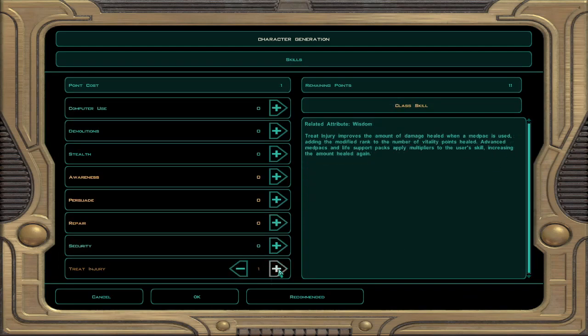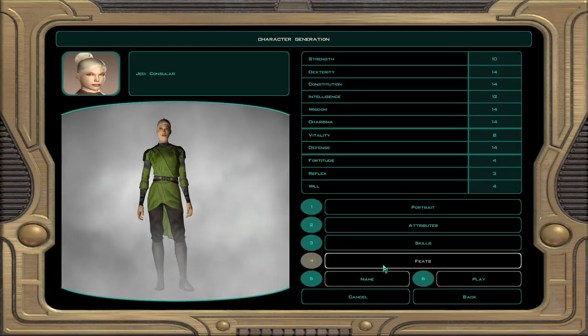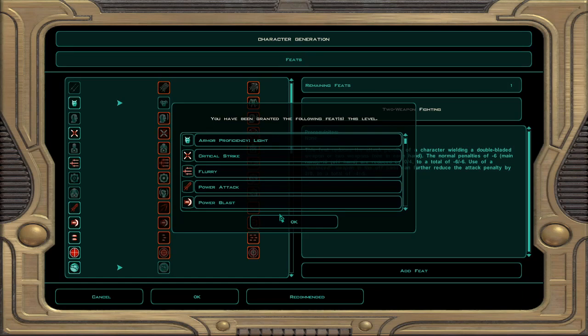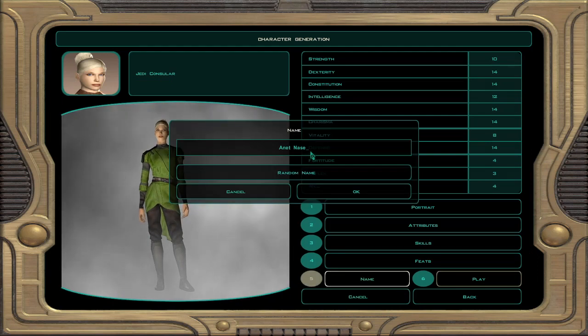I set up the consular as female — no reason, I just never tend to play females on this game, so I decided why not. But today I'm only going to be doing the Peragus level because, well, it takes a while and I really cannot be bothered with it all in one go.